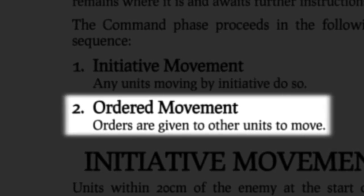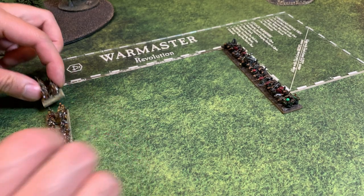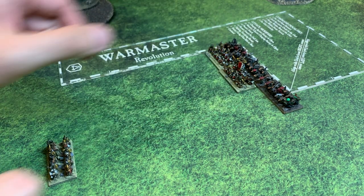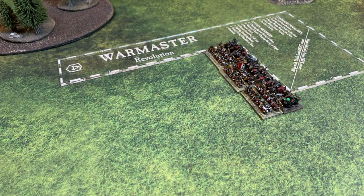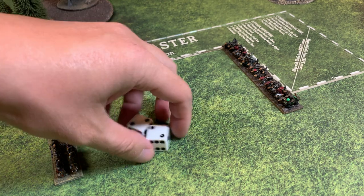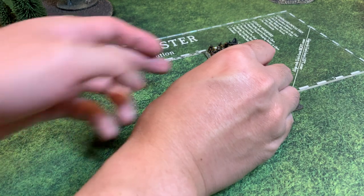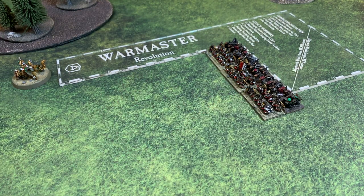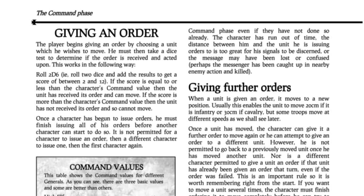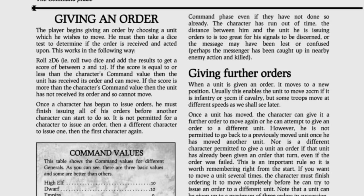Units within 20 cm of the enemy at the start of the Command Phase may choose to move without being given orders. This represents a unit using their initiative to engage an enemy that is an immediate threat. These units do not have to do so if they instead wish to use Ordered Movement or make no movement at all. However, if the active player wishes to use Initiative Movement, they must do so before issuing Ordered Movement commands. We will come back to Initiative Movement in the movement section of this video.